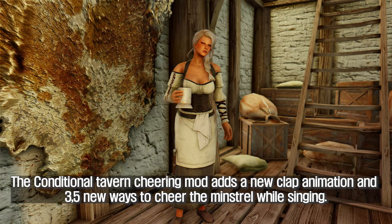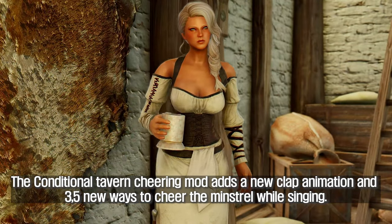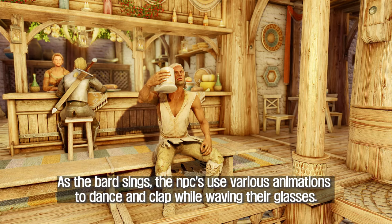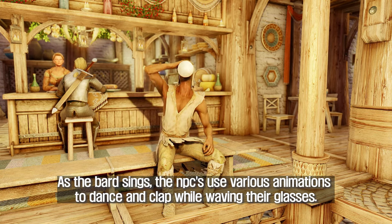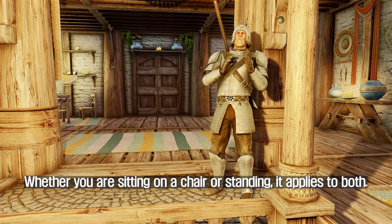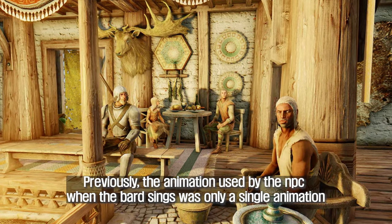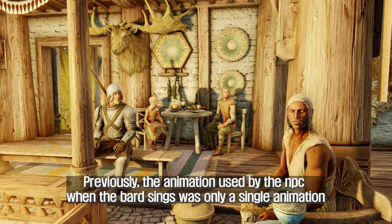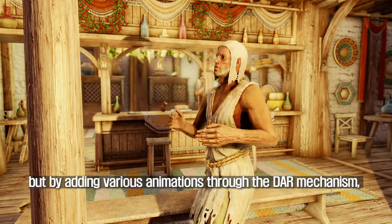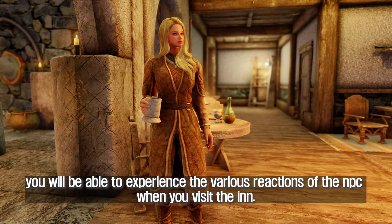The Conditional Tavern Cheering mod adds a new clap animation and 3 to 5 new ways to cheer the minstrel while singing. As the bard sings, the NPCs use various animations to dance and clap while waving their glasses. Whether you are sitting on a chair or standing, it applies to both. Previously, the animation used by the NPC when the bard sings was only a single animation, but by adding various animations through the DAR mechanism, you will be able to experience the various reactions of the NPC when you visit the inn.